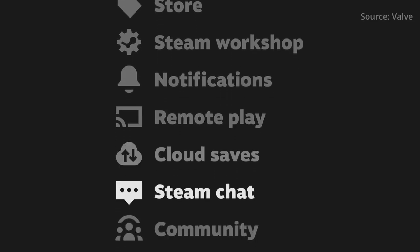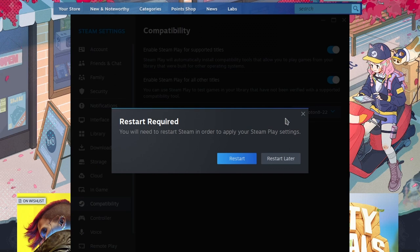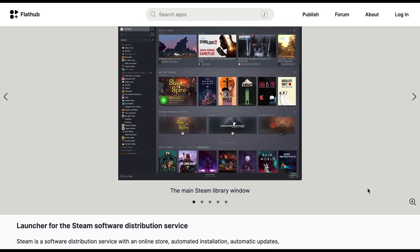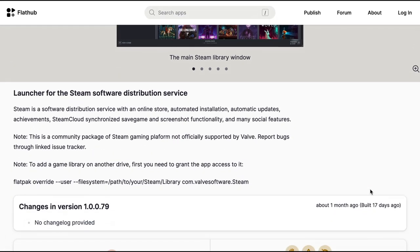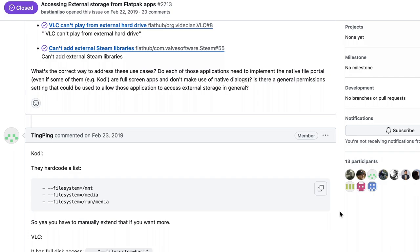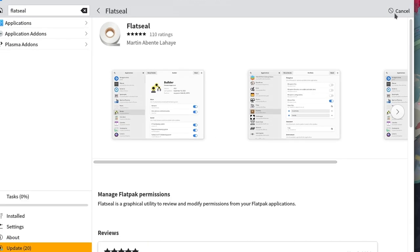Furthermore, Valve has put significant effort into creating a user-friendly experience. For instance, after installing the Steam client on a Linux desktop, you'll need to enable Steam Play in the settings to run non-native Windows games. Another example: many distributions encourage Flatpak as the installation method for the Steam client. However, by default, Flatpak lacks permission to access external drives. If your games reside on a separate hard drive, you'll need to grant Steam permission through the command line or another Flatpak application called Flatseal.